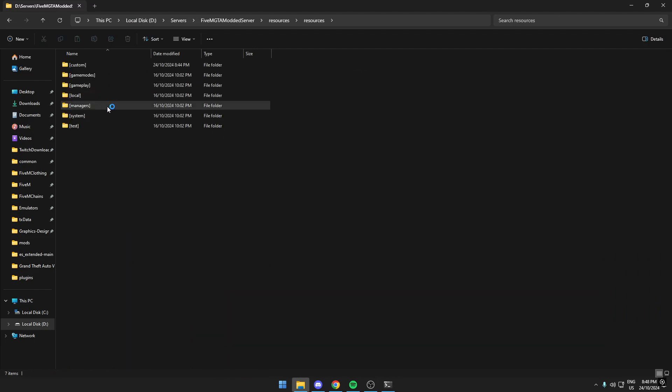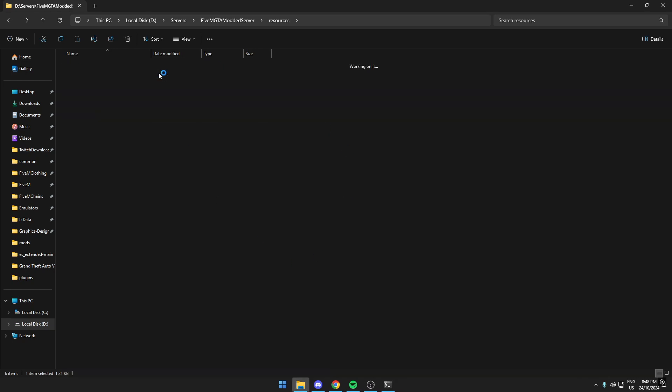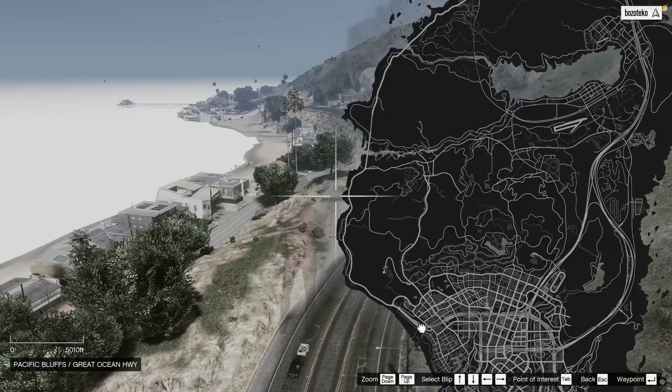Before you start your server, go to your server.cfg and add 'ensure maps' just like you do for every other resource, and then you should be good to start your server.